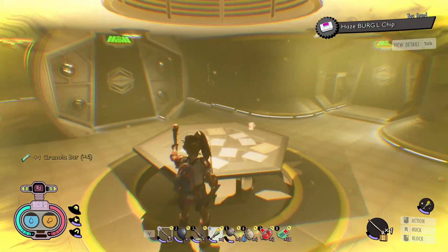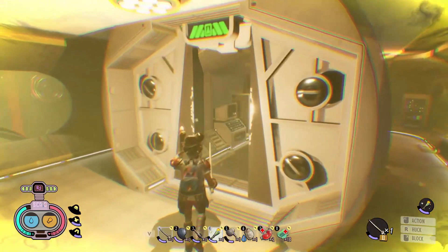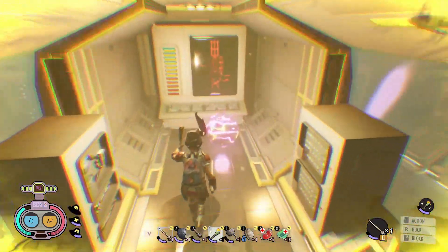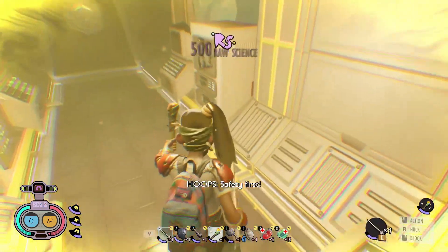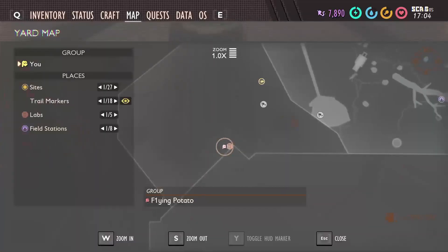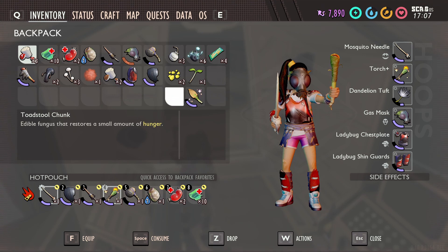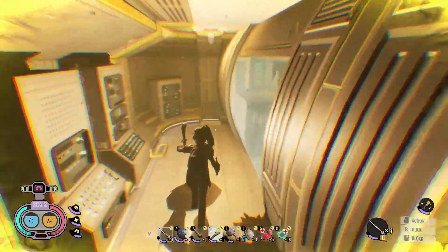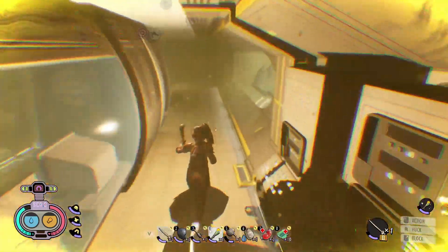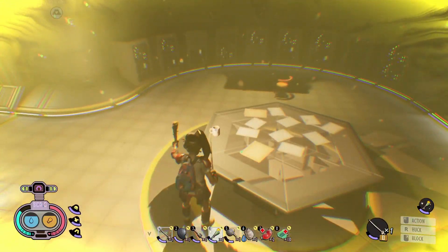Right here is the Haze Burgle chip, so go ahead and pick this up. There's no science points or important paperwork down here, but if you come in here there is another big blob of raw science. My mask just died on me — but here's a good thing: if you're carrying multiple gas masks and one breaks, the other one automatically equips.